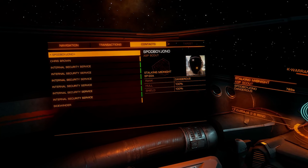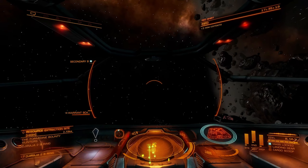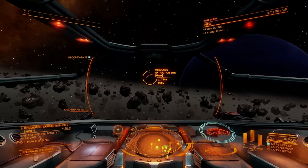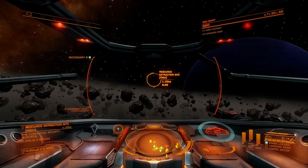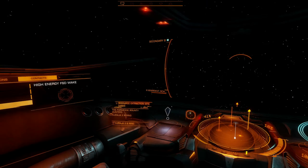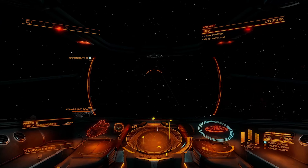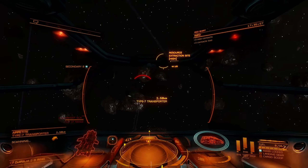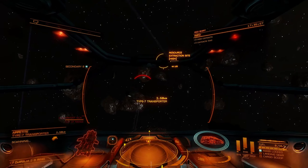We have a Cobra, a Viper, the internal security service, an Adder — let's check this guy, he's probably mining. Always make sure you fully scan them first, because if you open fire on a ship that's not wanted, you're going to be wanted, and that's going to be a bad time. What I like to do — because I'm lazy — is find the internal security services and follow them around. Here's a Type 7 Transporter — guaranteed this guy is mining.